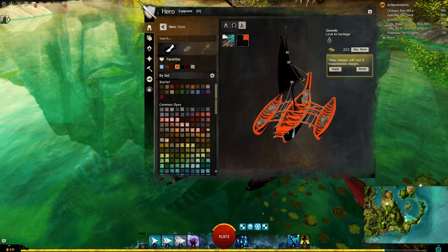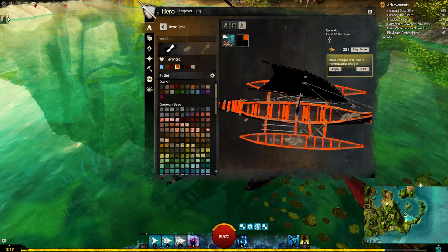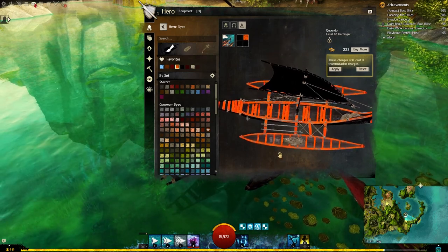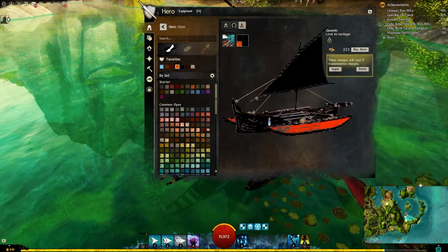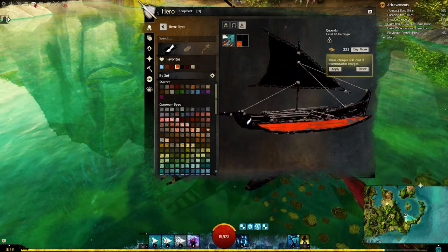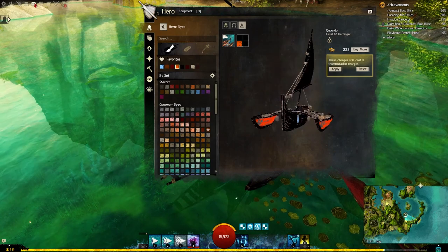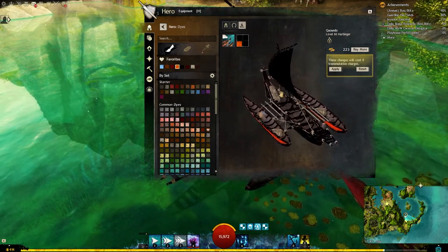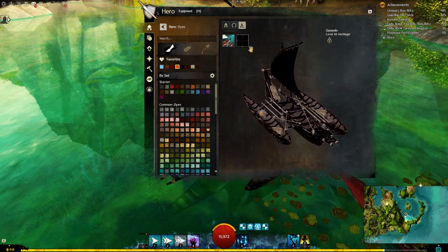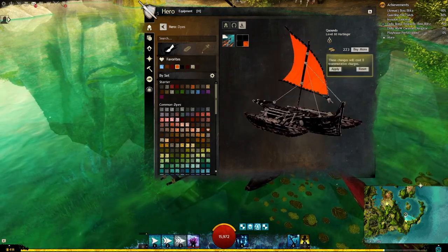Top right is going to be the outer layer of the boat as well as all of the seats and decking. Bottom left is going to be the hull of the two pontoon parts on the side — outrigger, maybe? And bottom right is going to be the sail.